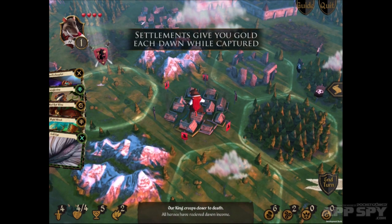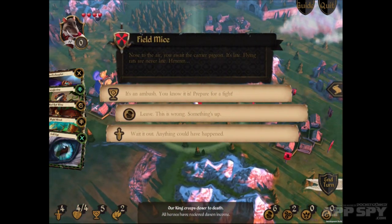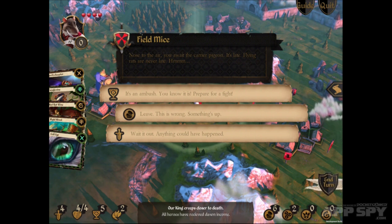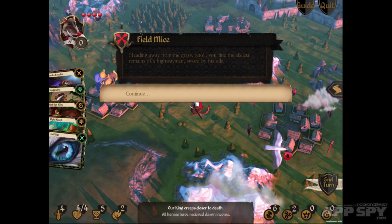If you dive onto mountains it will cost you two movement points but it will also give you defensive perks. Same thing with the forests — they become stealthy at night time, so if you dive into that and the sun goes down you'll be invisible to your enemies, of which there are three also scattered around the board.